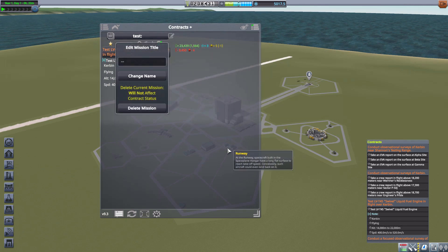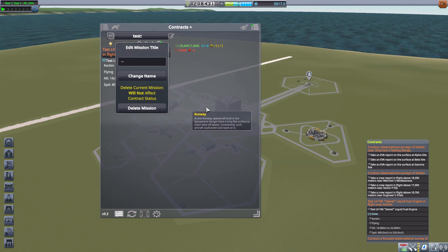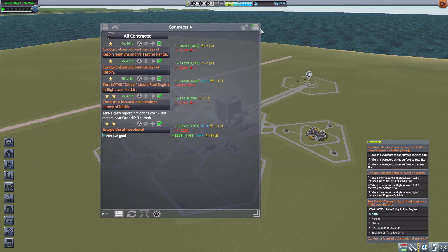While you're in a mission list, you can edit the name of it if you so desire, or even delete it. I'll go ahead and delete that one now — and as you can see, we're back to the all contracts list.